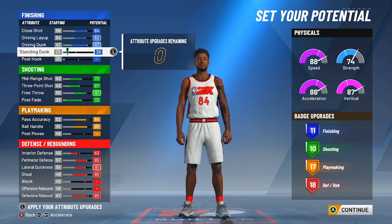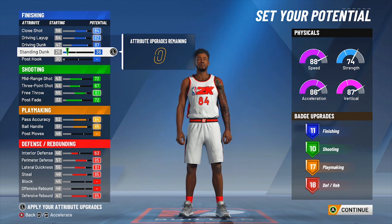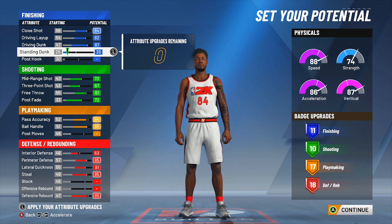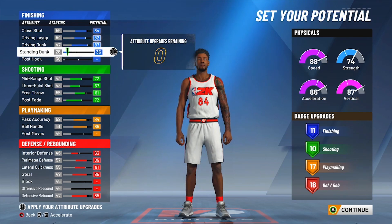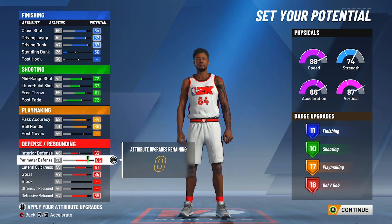The reason I have a 36 standing dunk is that when I hit 97, I'll be able to get the standing dunks — like the under-rim dunks. I want to go up every time while I'm standing under the hoop. I like to have my standing dunk at least a 40 or going towards a 40 when I hit 95 plus, so you get those standing dunks. You can change that if you want — this is just how I have my build set up.